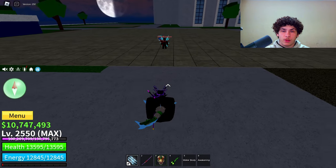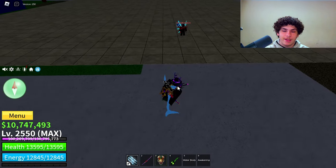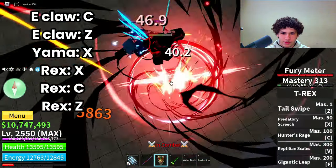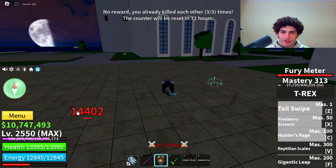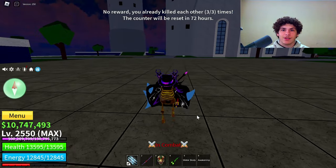The first combo — all you're going to need is Electric Claw, Yama, and the T-Rex root. Here's the combo: Bam, Bam, Yama, T-Rex, C, and Z. Just like that — 14,402 damage.